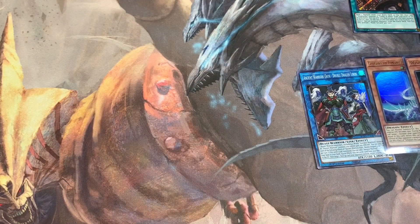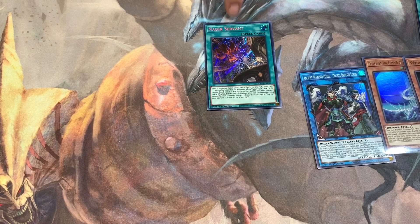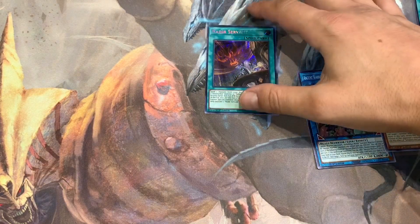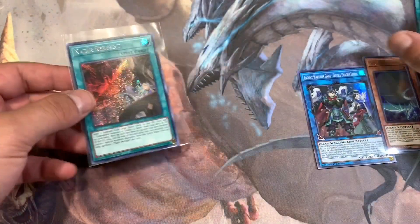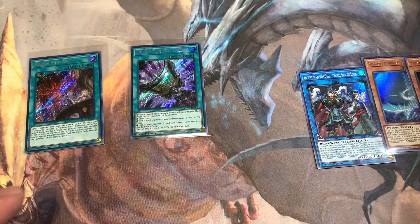Last pack — is it the starlight? Ancient Warriors Oath for the last pack. But this is a pretty good box — I'd say the second best possible box without a starlight. If Triple Tactics Talent were replaced by Forbidden Droplet you'd have the best possible non-starlight box. I'll take that.